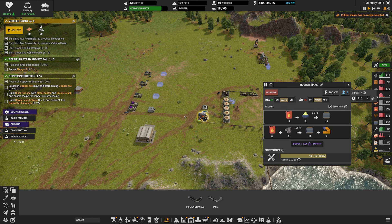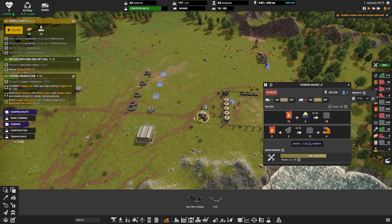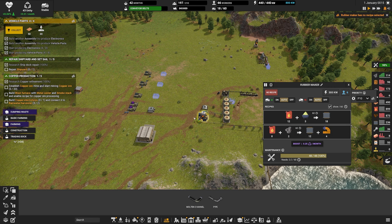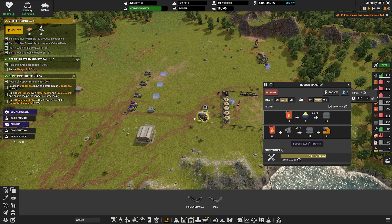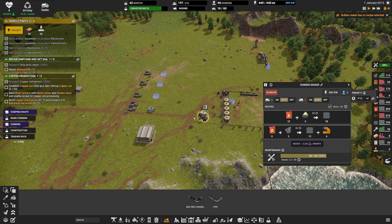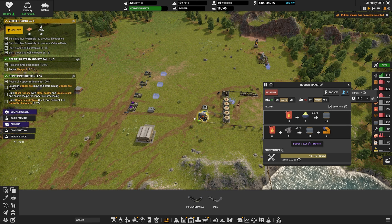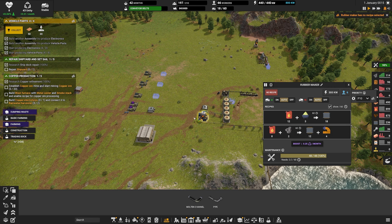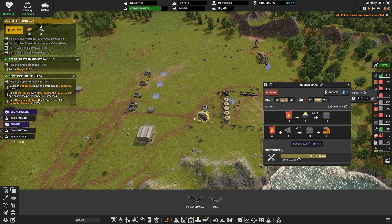When it comes to the copper - all this lovely aquamarine tint in the rock here - what we'd like to be able to do is go straight through this mountain. To do that we'd have to excavate the whole mountain first. So what we'll have to do in the first instance is drive around through this pass here, mine here, and bring it all back. We're going to have to make some very long belts. I remember Nilaus complaining that the belt risers - like a belt lift as in Satisfactory - are quite expensive.